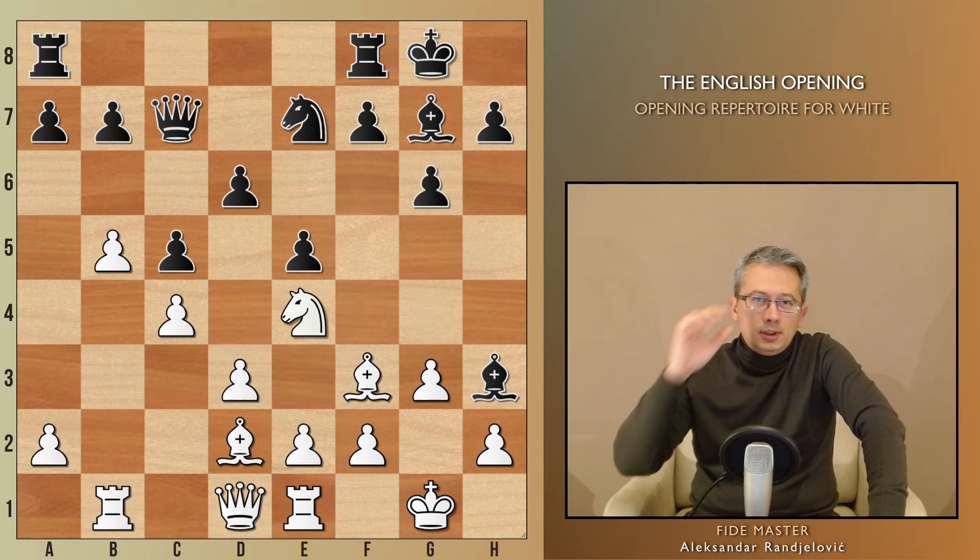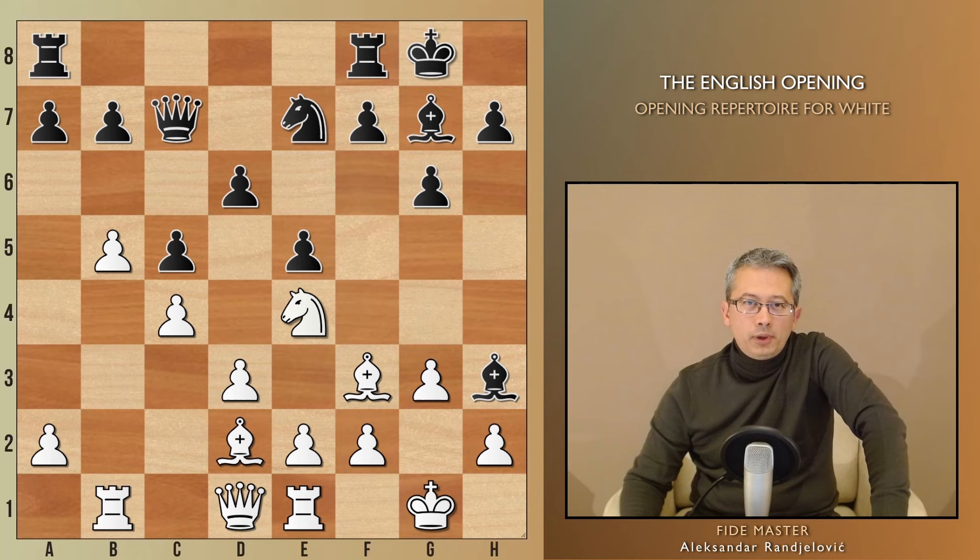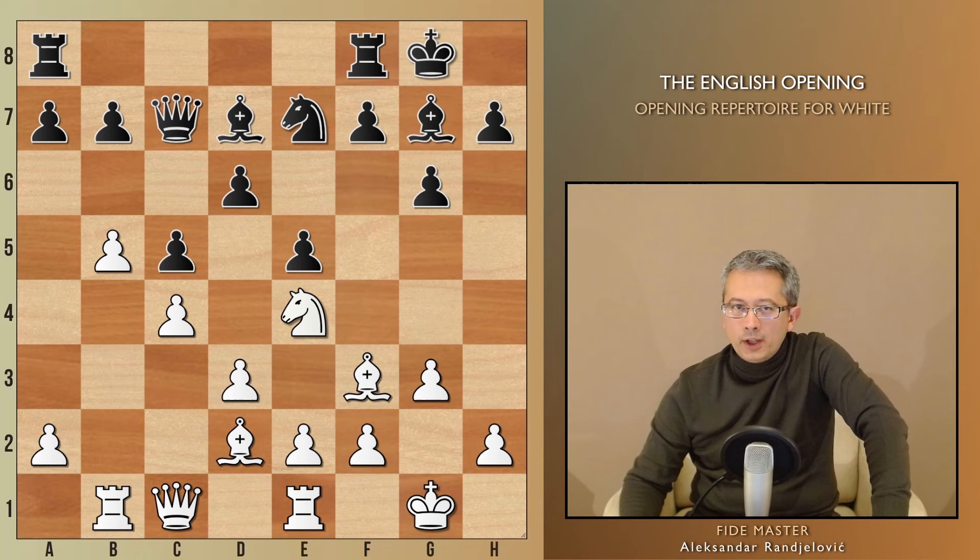However, it seemed as Black is really lacking a good plan, opting for Bd7. So White prevented h6 by playing Qc1. Black couldn't afford to keep their queen tied down babysitting the b-pawn, so they played b6. This move transforms the pawn into a hook, making a4-a5 even stronger.